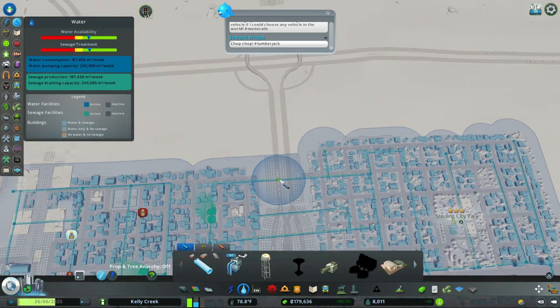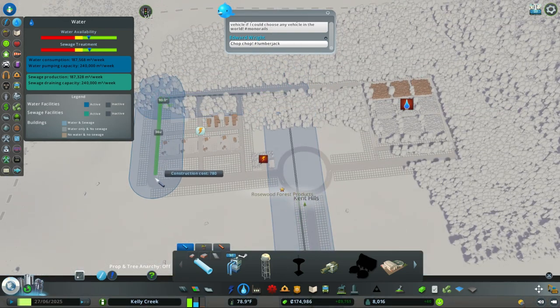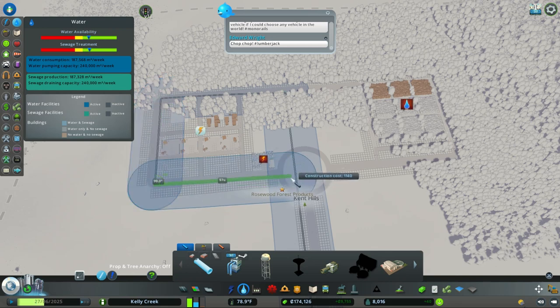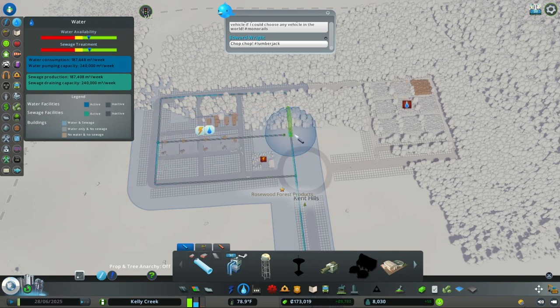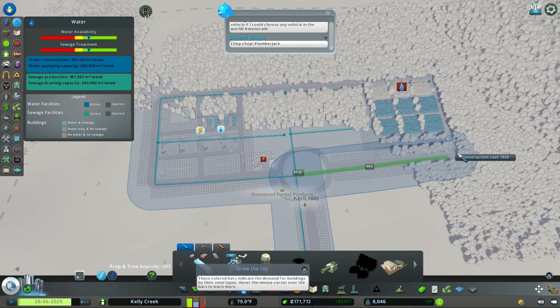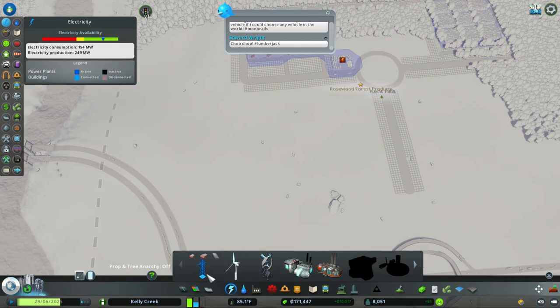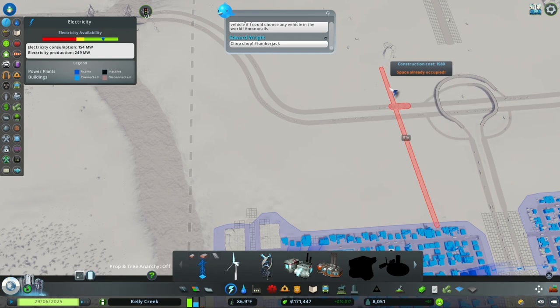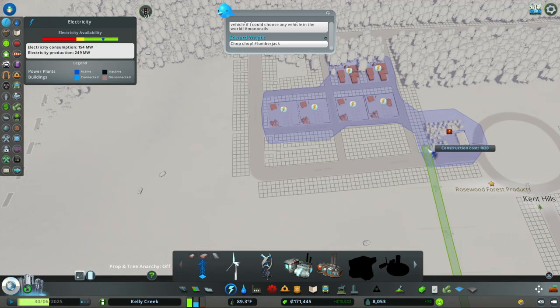Now we need to add basic services. Let's bring our water all the way up here and add it all in this area, so our entire forest industry has water for the time being. This forest industry is going to grow, so we're not done building it - we're only level one, so we have a long way to go. Next is our basic power - we'll just grab it from here and connect it.